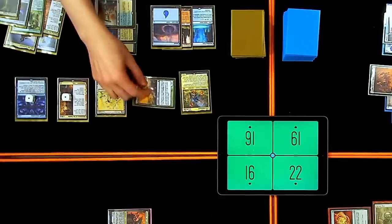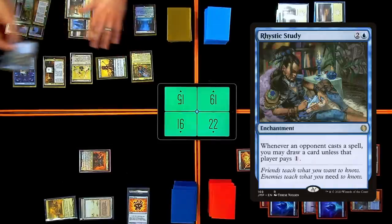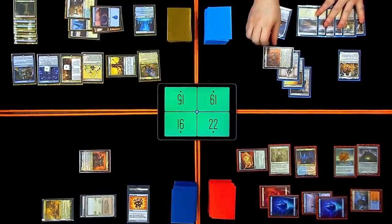I'm going to play this island, tap for black, lose a life, pay two for a Rhystic Study and pass my turn. Untap. Crypt — looking for evens. We got there. You got a hairball? Got a combat — kill Brendan.